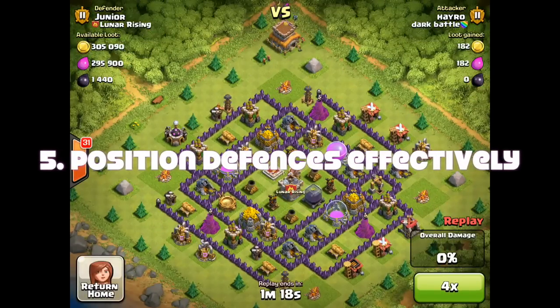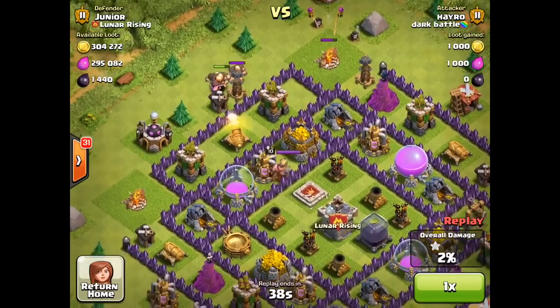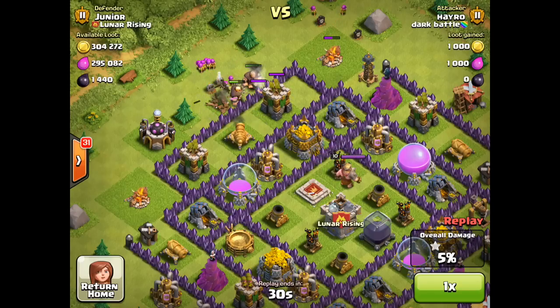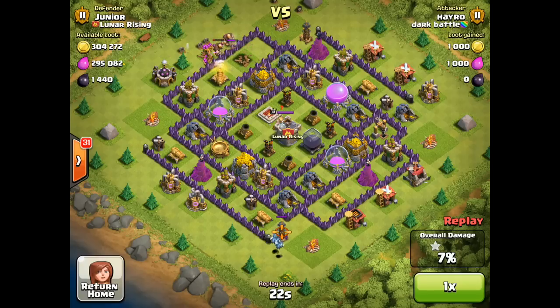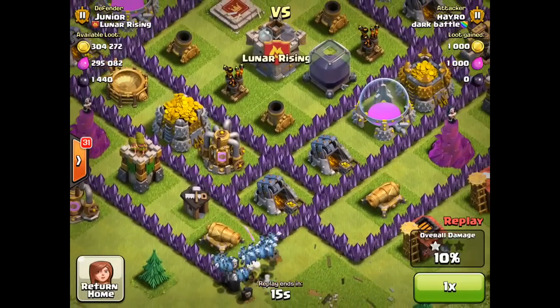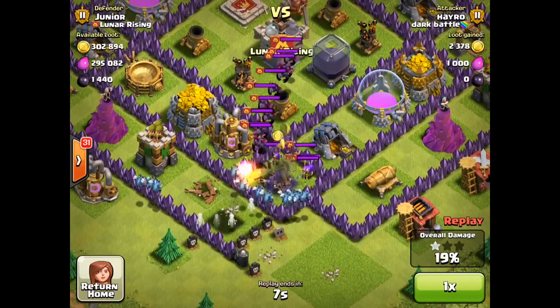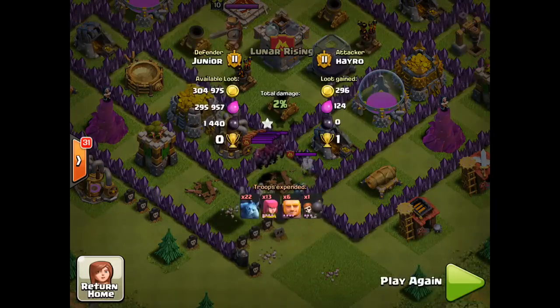Coming in at number five: position your defenses effectively. The most important defensive structure you have is your clan castle — that's why it's important to be a member of a good clan. Make it unlurable if you can. You can see the attacker hitting my side and the clan castle hasn't even opened yet because my defenses are taking care of his giants. All the power of the minions, archers, or wizards in your clan castle are available on the main wave of attack because he hasn't successfully lured them out and zapped them. It's very difficult to zap clan castle troops from an unlurable castle because they spread out wherever your troops are. Out come the minions and archers — and there go his troops. Use the clan castle effectively because it's the strongest defense.